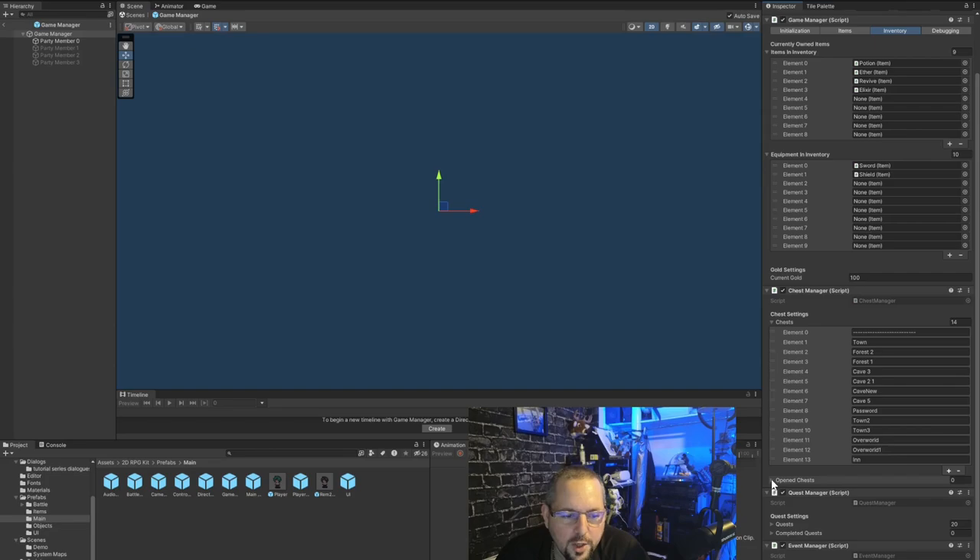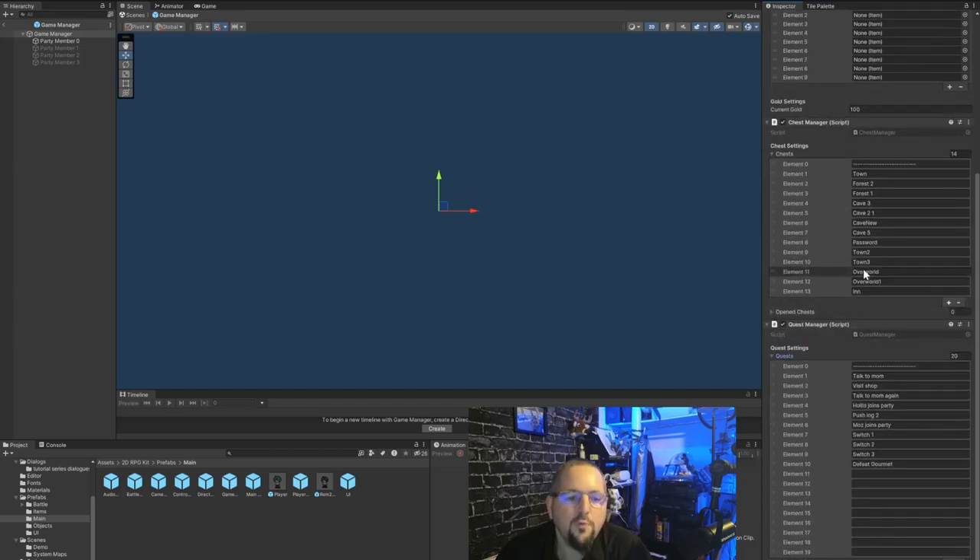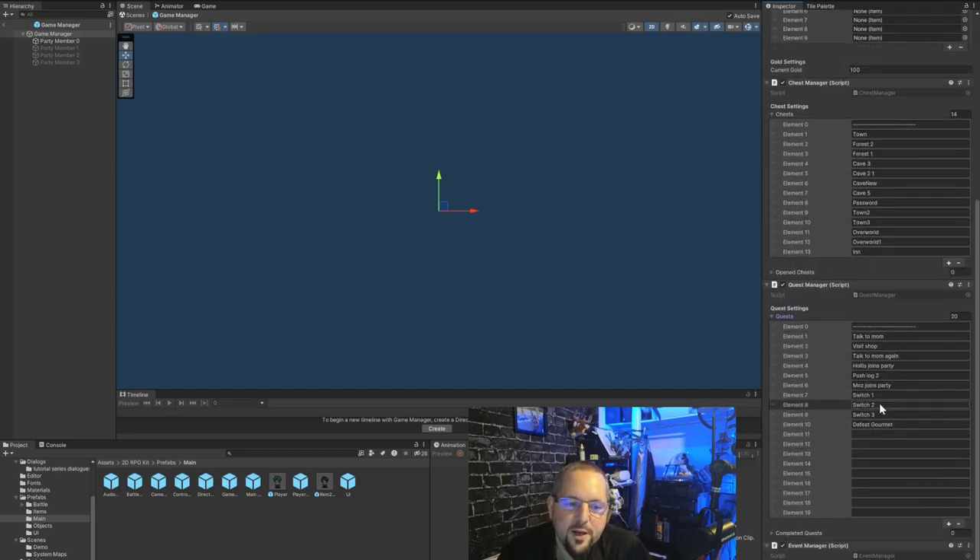These are the 14 entries currently used in the demo. If we want to add chests we simply add new ones by clicking the plus button. We won't erase the demo things — they're not bothering us. I'll make a separate episode showing how to purge the demo stuff if you want, but there's no point right now in removing and breaking the demo.